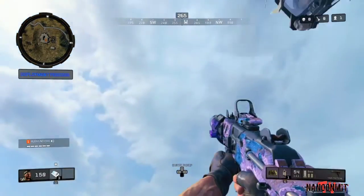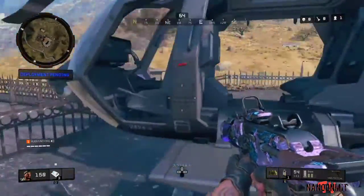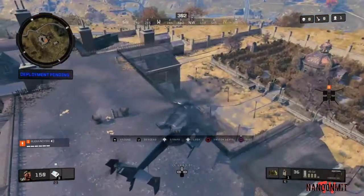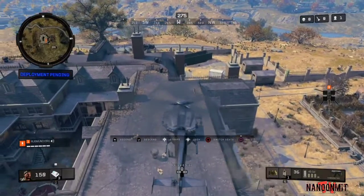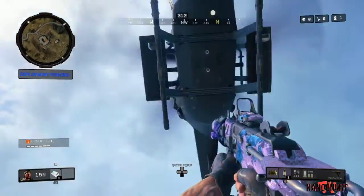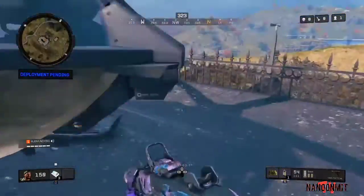I'll show you guys here. It might take you guys an attempt or two or three to kind of get it right, but it's not that hard. All you got to do is just get underneath the chopper and jump at the right time. So you just get out, wait until it hits your head, and you jump, and it'll push you underneath the rooftop.